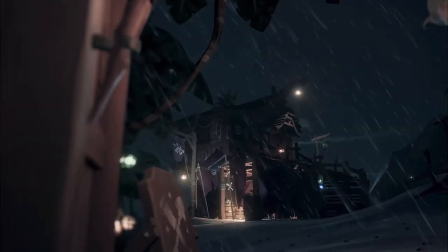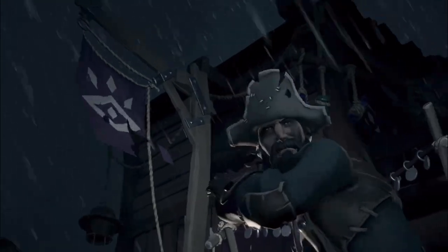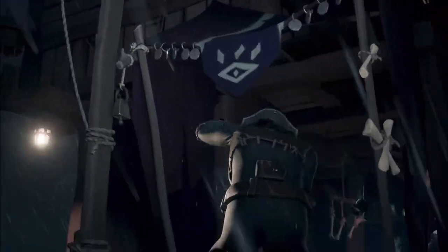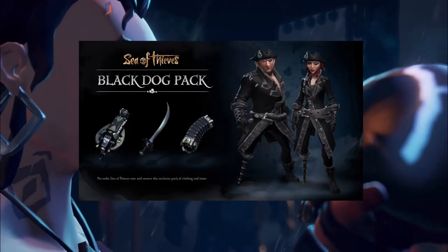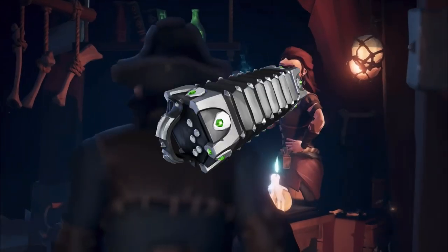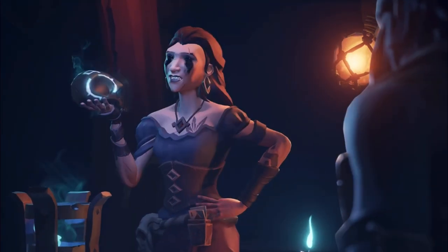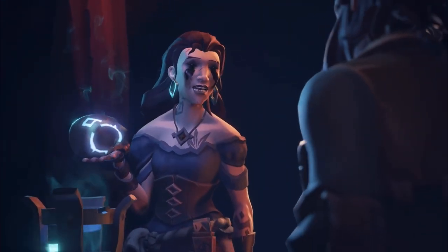Coming right into things, we're going to start right where Sea of Thieves started and this was the Black Dog set. Again, there's multiple names for this but for right now it's the Black Dog set. Basically you would have to pre-order the game. With this you would unlock all the clothing, including the belt, boots — literally anything that's clothing you are going to get in the set. You also would unlock the Black Dog instruments. This would be the concertina and also the hurdy-gurdy. And finally, wrapping up the Black Dog set, you would unlock the sword.